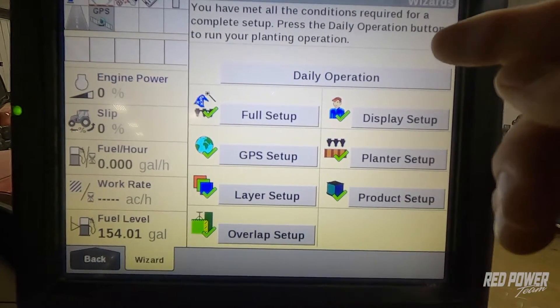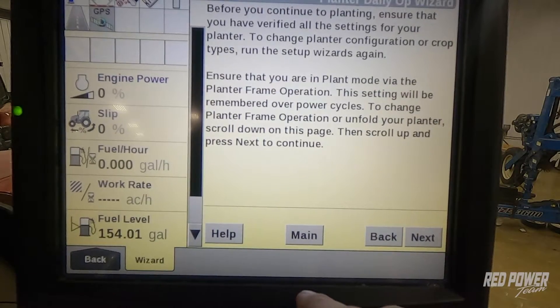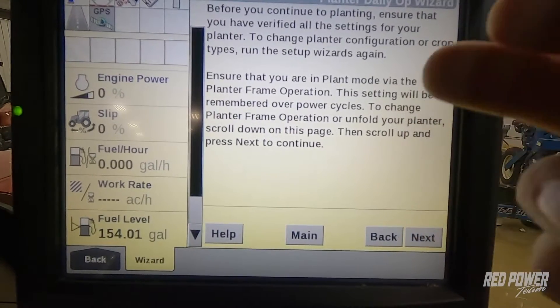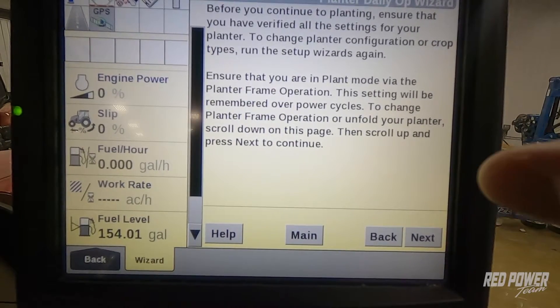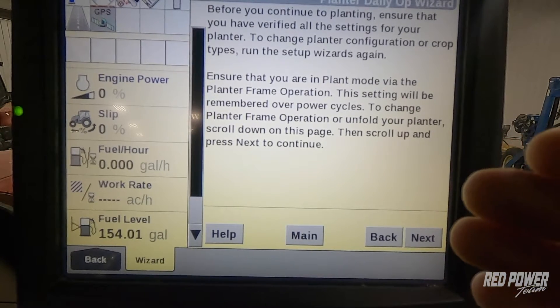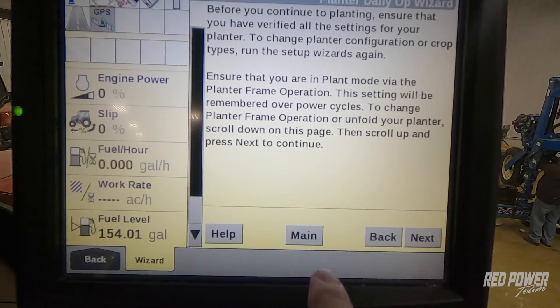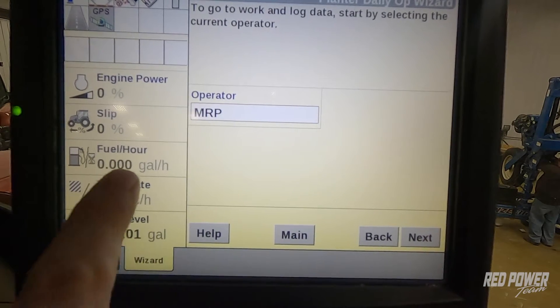I'm going to come in and choose my daily operation. Right away before we do anything, the daily operation wizard is making sure that we've verified everything and that it's set up and ready to go. It's essentially making sure that we're not skipping any steps. I'm going to come in and hit next.